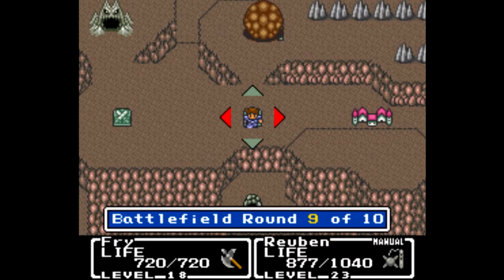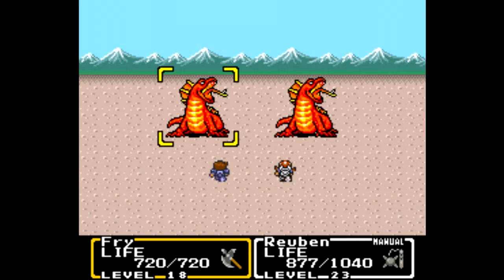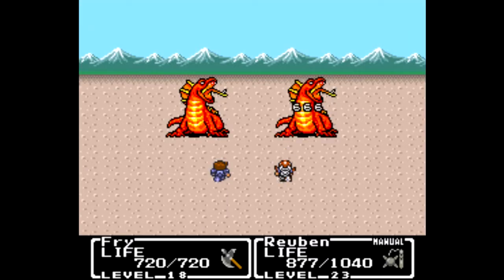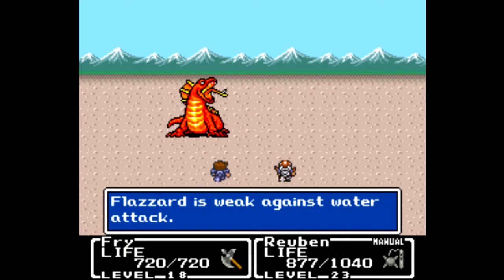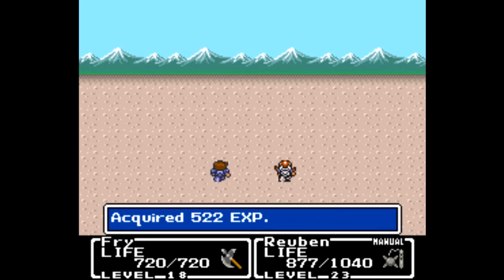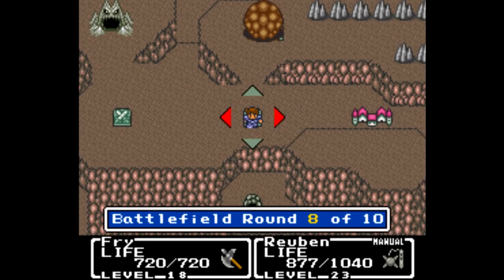There are some new enemies here, so we will show these off — these are flazzards, they are flame lizards. As you might expect they are weak to blizzard, but unfortunately I can only hit one at a time with blizzard. We'll hope the morning star takes one out — it does. We'll go for blizzard on the other one — a snowman lands right on top of it, but apparently it doesn't go down, so we take those out with regular attacks.